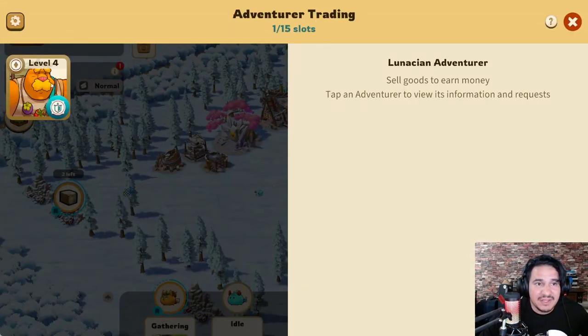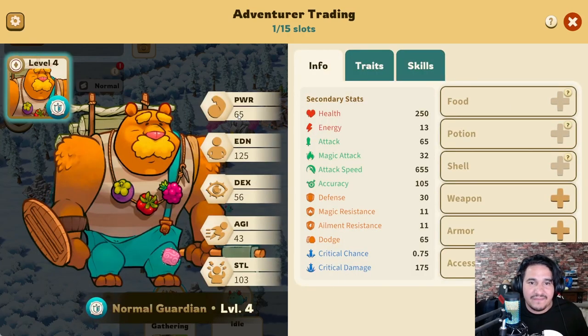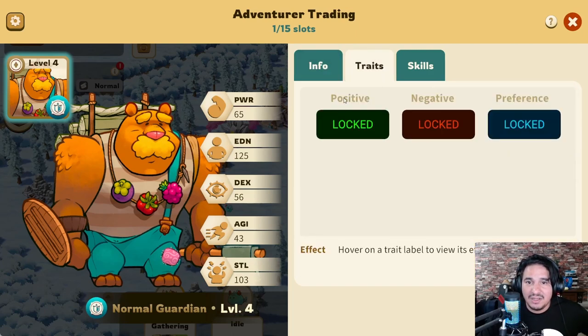Adventure trading — one out of 15 slots. Look at this dude — this is the guy! Whoa, okay wait a second. This guy's got 65 power. EDM water? What's EDN? I have no idea. Dex — dexterity, agility, STL... I have no idea what those stats mean.